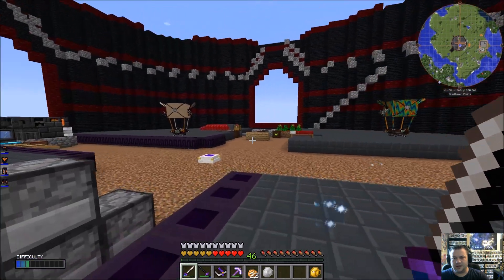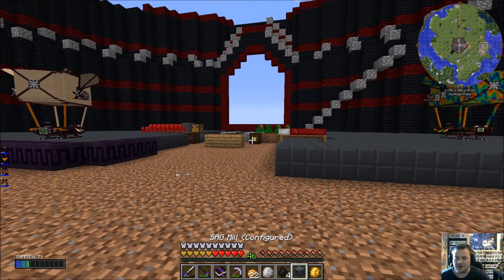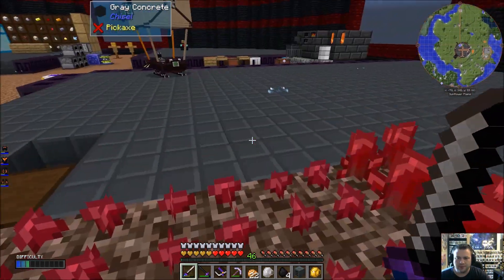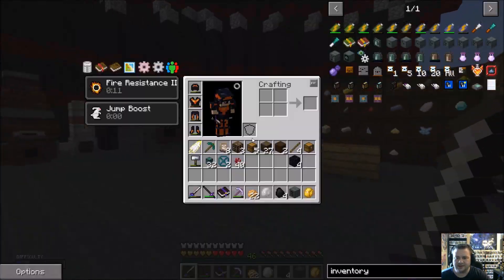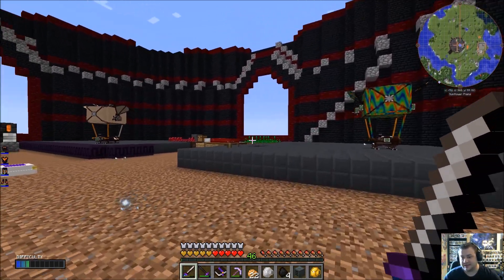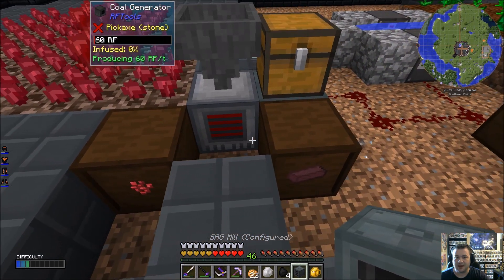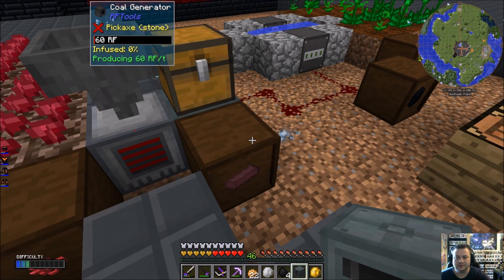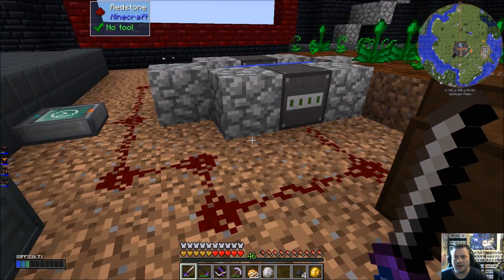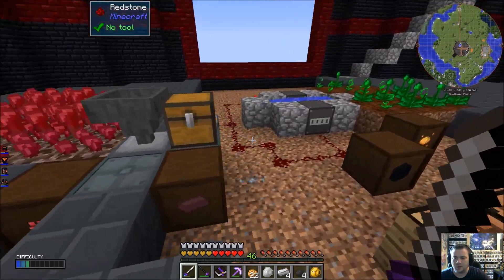We're going to need four pieces of dark steel. I'm going to have to go get more obsidian in the near future — I'm using obsidian from our nether portal right now. The Alloy Smelter is done. We need our iron — I've got a bunch cooking up. We're about to see how fast this thing makes dark steel. That's pretty quick, honestly — pretty fast considering those alloys aren't really the fastest thing in the world.